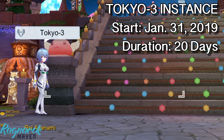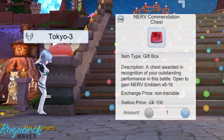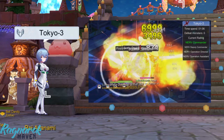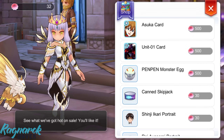Also starting January 31, we have the Tokyo Free instance. It will last for 20 days and we'll get the Nerve commendation chest which we can use to get more nerve emblems. You can find the Tokyo Free NPC in Frontera. We'll be transformed to robots and we'll have to defeat the upcoming enemies. If you finish it faster, you'll get additional rewards which just means you'll get more nerve emblems. Now let's take a closer look at the nerve store.